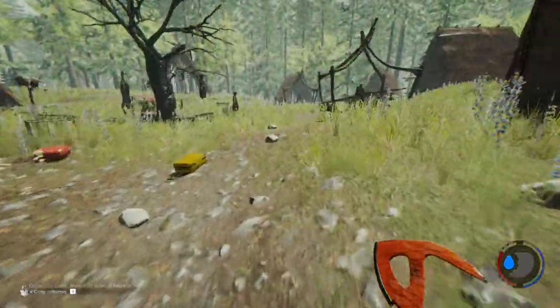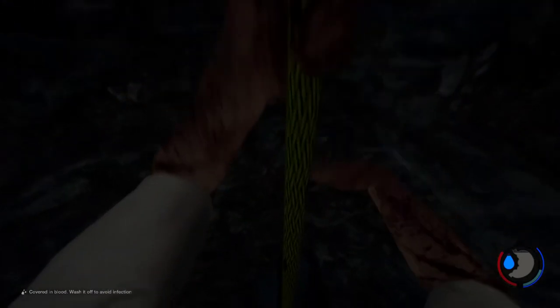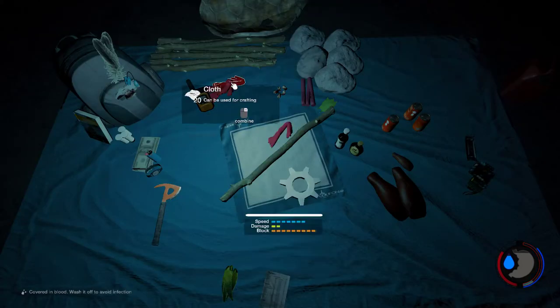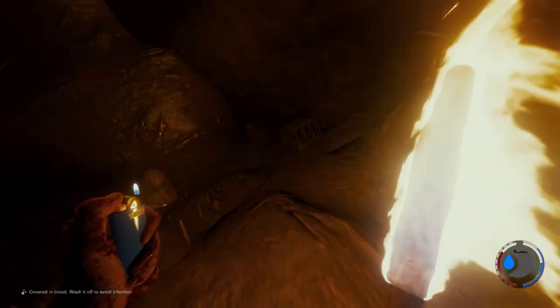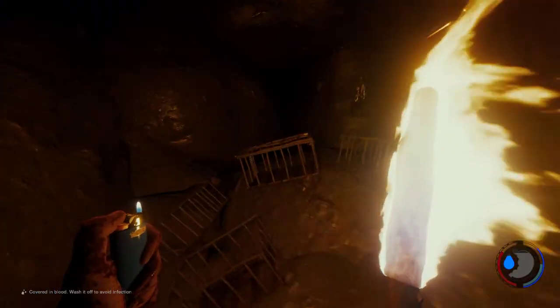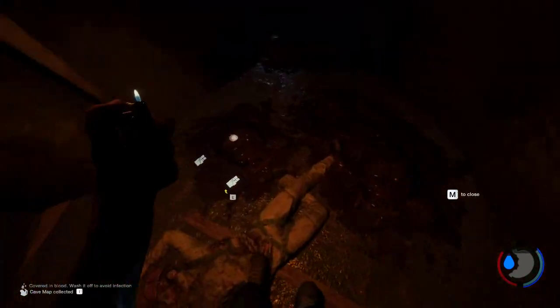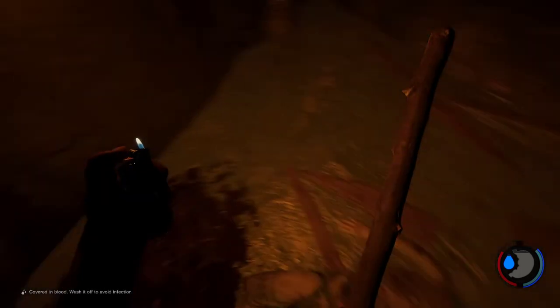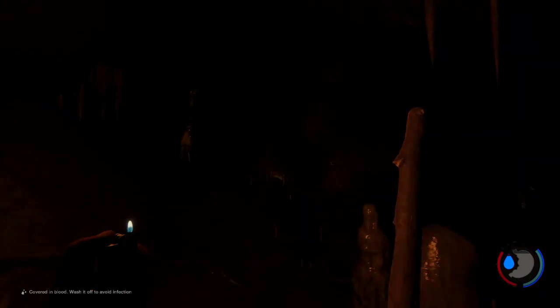This guy really has a thing against luggage. Here it is. If you go down this hole — I'll do it — it's just a little climb down. Get your lighter out. You kind of go down downwards from there. You'll find this poor guy who has a compass and a map. Some other assorted goodies. Then we'll just go back up. We've got to find our rope.